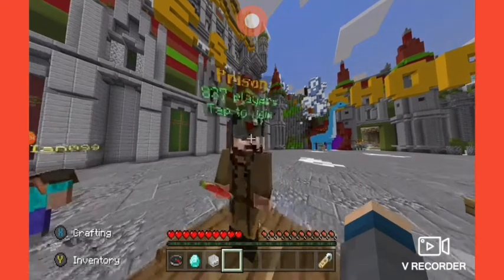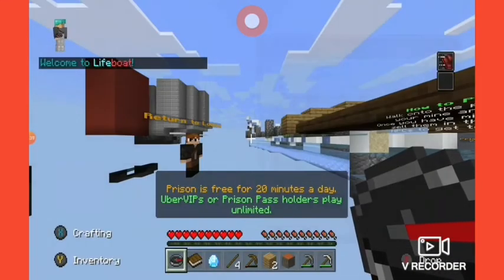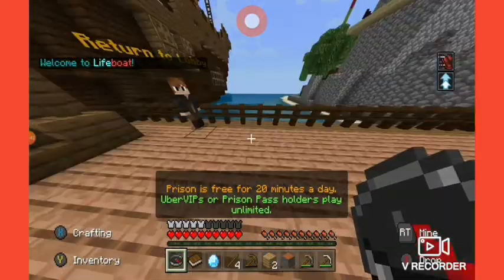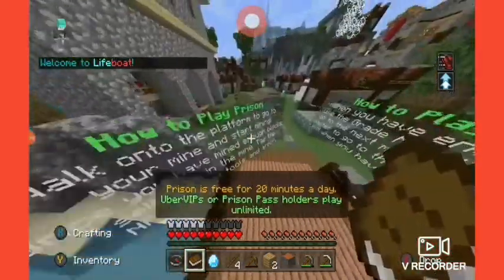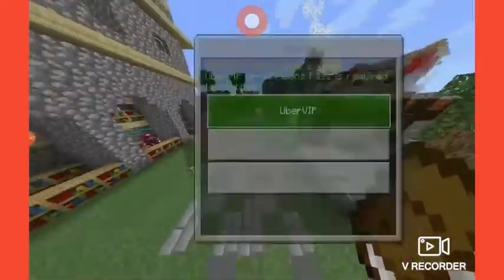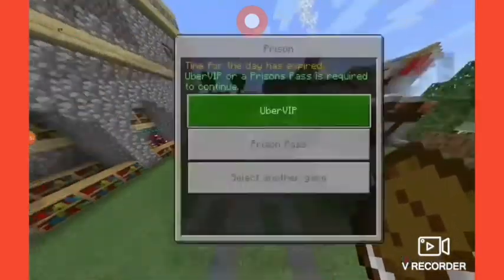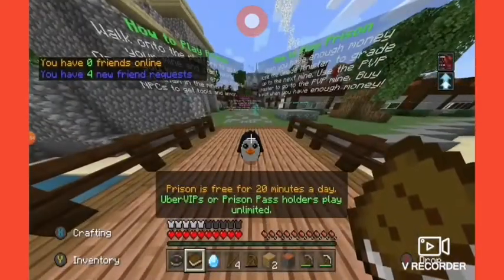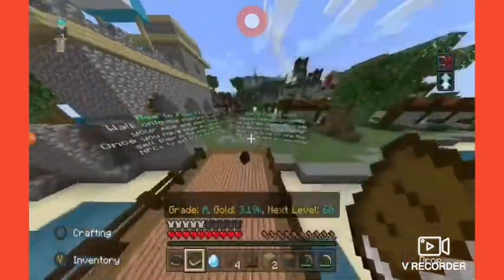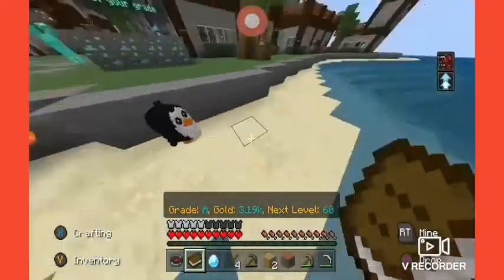There is a problem with prison — you can only play for 20 minutes a day, which in my opinion is really dumb. You have to buy something, but it's only two dollars. As you can see, when we try to get in, it just says 'time for days expired, only 20 minutes,' and I already used up my 20 minutes yesterday. I have to wait, and it's just hard to explain, but I know why it's happening.